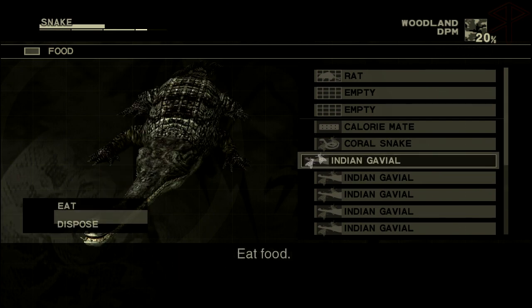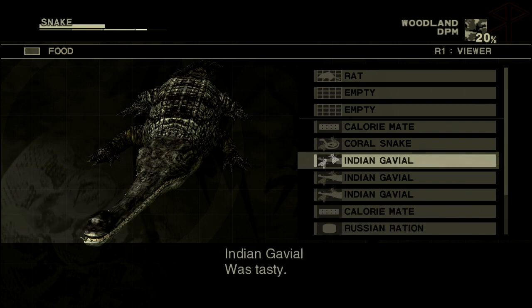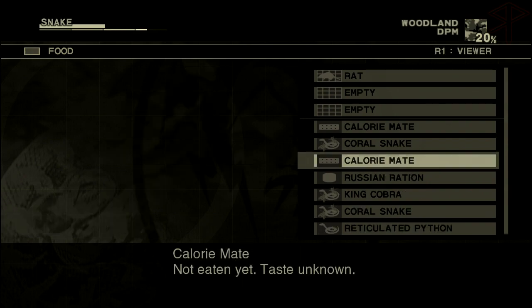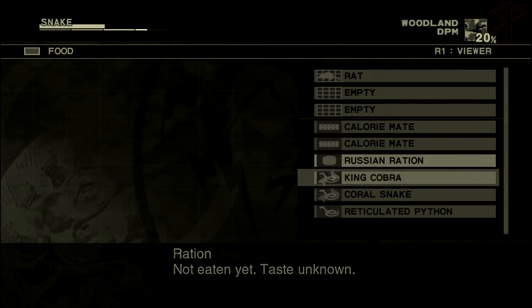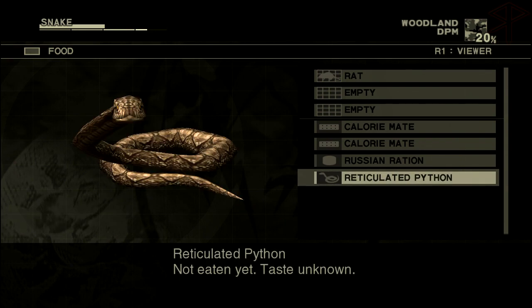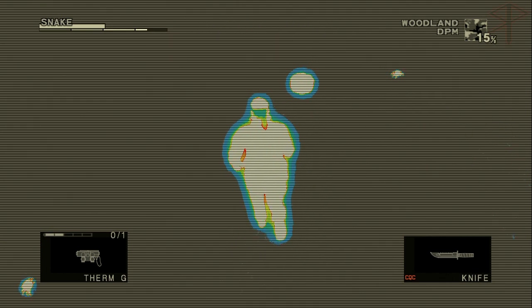I caught a lot of stuff before. That's a lot of food that Snake stores on him. I captured a rat — when did I do that? You probably crawled over it. Is that how you capture things? For snakes, you tranquilize them and then you crawl over them.